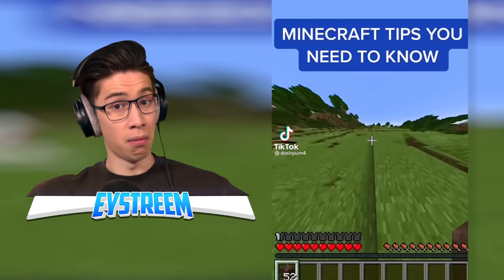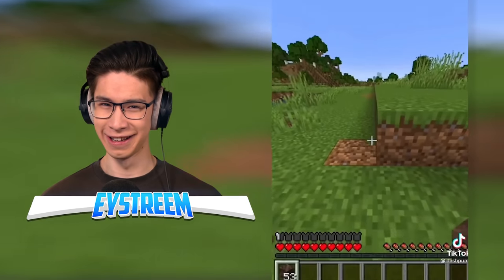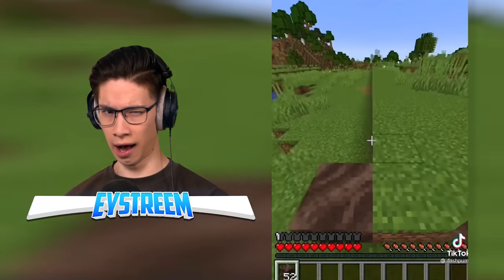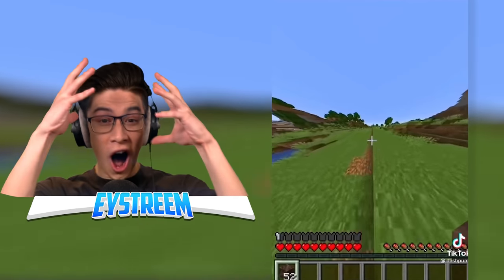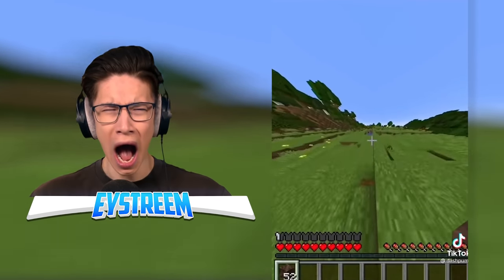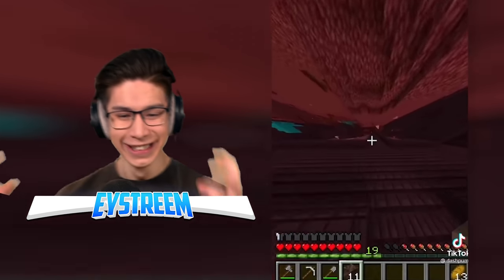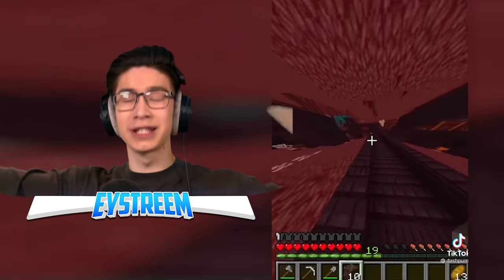You need to know this Minecraft travel tip. If you have soul speed on a pair of boots, you can place a soul sand block against an edge. When you run over the soul sand and get soul speed, if you stay on the edge, your soul speed effect will not go away. This can be helpful for speed running because it works in every version. You can run around your world super fast!